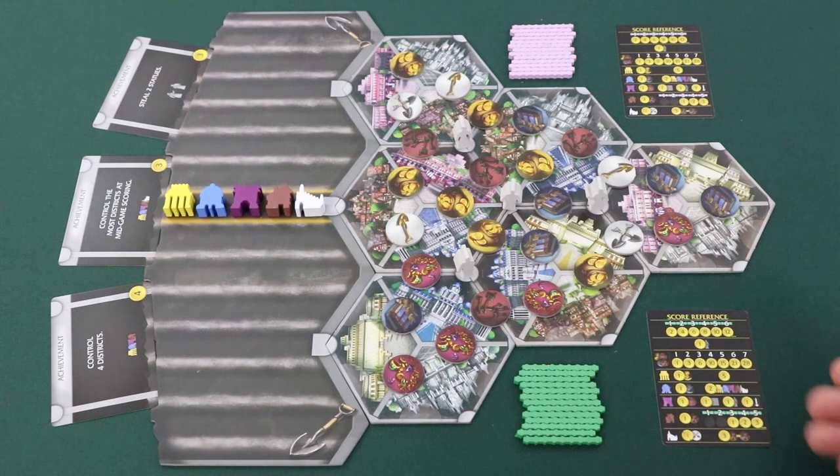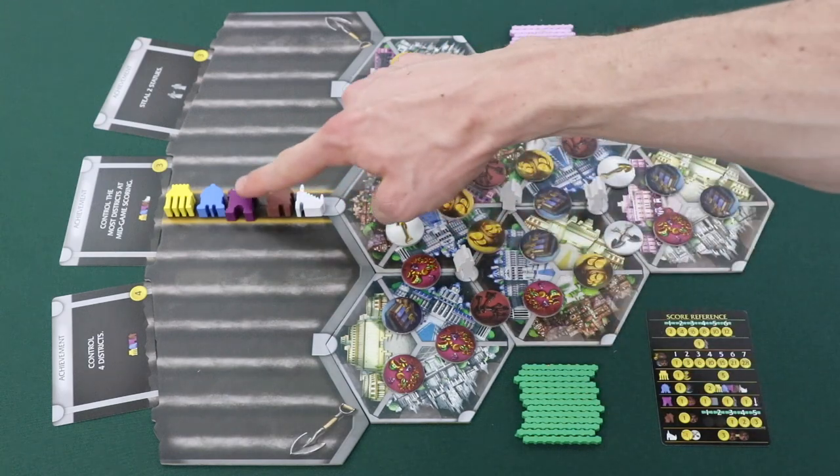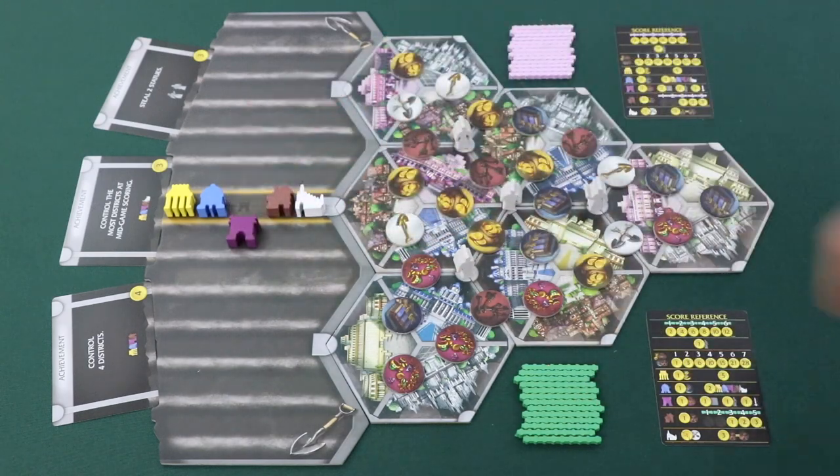It might also be helpful to give each player a reference card. The player chosen to go second gets to choose one of the control markers and move it one space in their direction.